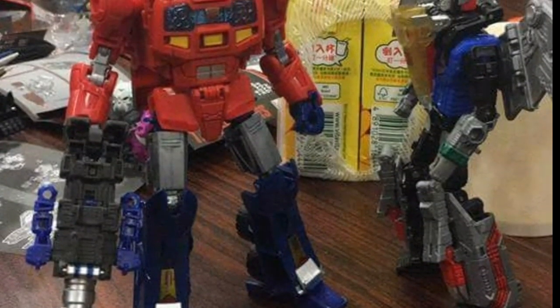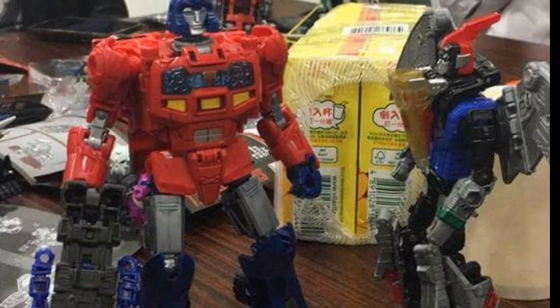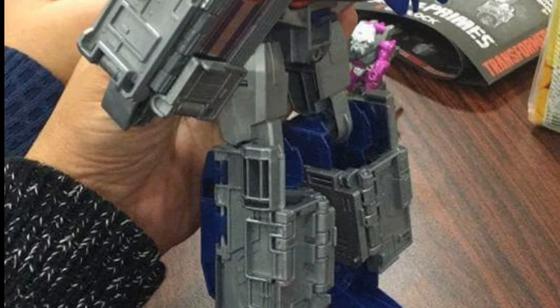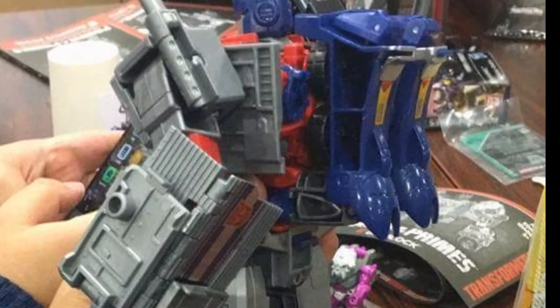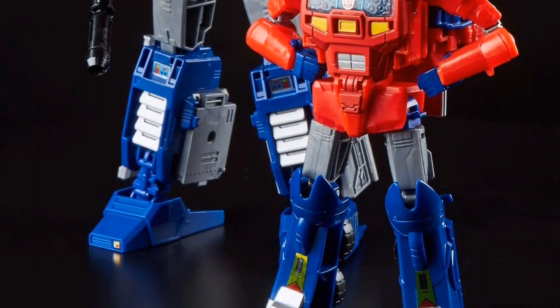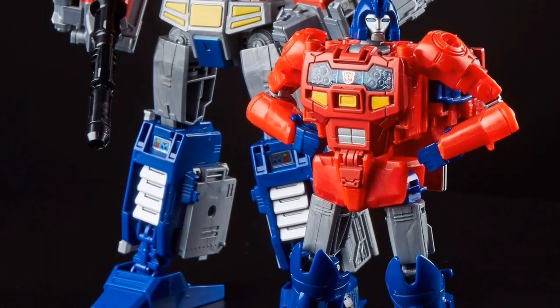He's a deluxe figure, but he is taller than Swoop, which kind of fits in with how he's taller as a deluxe than some of the Titans Returns figures. Here's the back of leader class Optimus Prime — you can see Orion Pax fits through and his legs hang off Optimus Prime's back. It's okay; you're not gonna see as much back there — it's got to go somewhere. Overall I think they are very nice and look good.